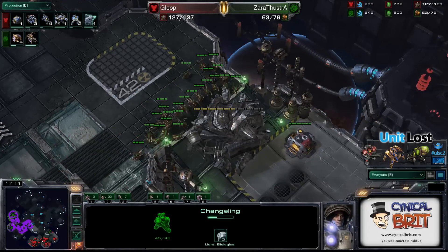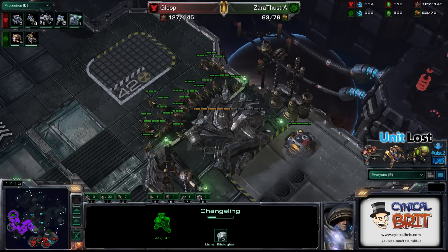Does he actually look different? No, he's just slightly a different colour, but that's to us — he doesn't look different in the game. That is sneaky. How has he managed to get that in there? Good lord. Magic tricks, son. Pure wizard magic tricks. Absolutely pure, that is.